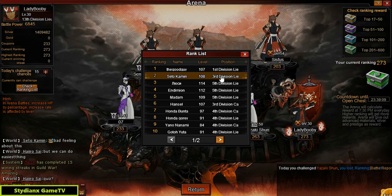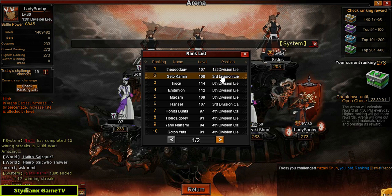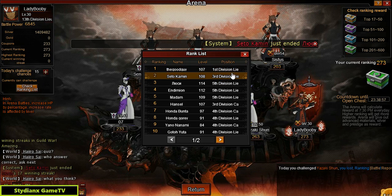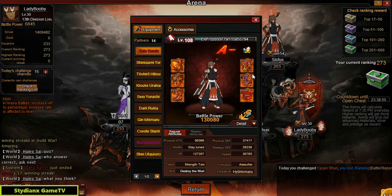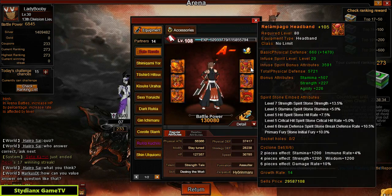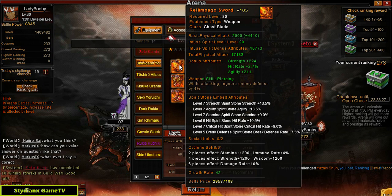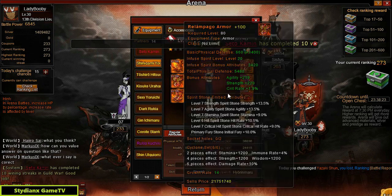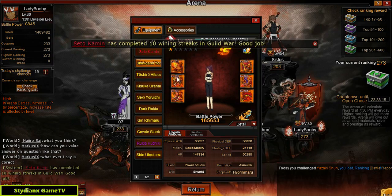Now let's move to rank 2, which is Seto Kamin, level 108, 3rd Division Lieutenant. There's a pretty big gap in terms of division ranks. He's using that Keto-type protagonist — 130,000 BP, 42,000 speed. Let's check out the stones: majority of level 5s, mostly 5s — not that bad. Strength Spirit Stones for Shinigami Yoruichi: level 7s and 7s, majority of level 7s. That is pretty neat.